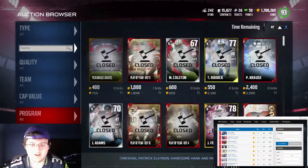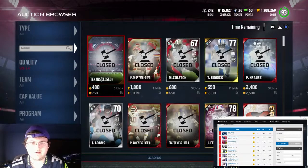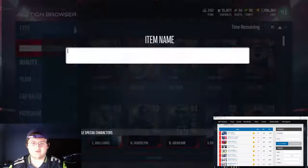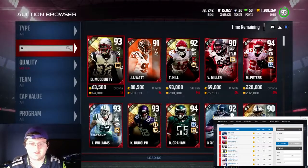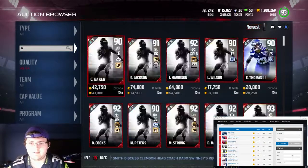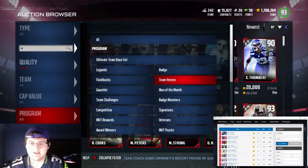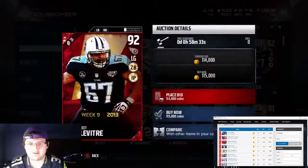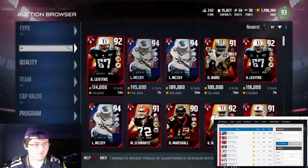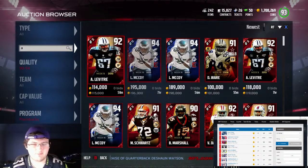I'm going to go to 90 to 94 OVR range and we're going to go by letters - let's go by A. And what we're looking for is the 59th minute, so we're going to sort it by program. Let's go to flashbacks. Okay, so we got 58 minutes. And the beautiful thing about this is I can easily just go through or go to my Mutt Head and check him out.